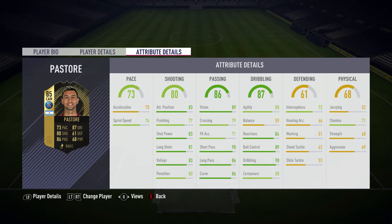His passing stats are really, really good with 90 short passing, 86 long passing, and 89 vision - really, really good. For dribbling, he's got 80 agility but 59 balance which is pretty poor, however 84 reactions, 89 ball control, 90 dribbling, and 80 composure, so his dribbling stats are really good.